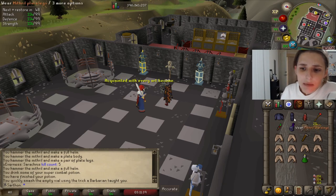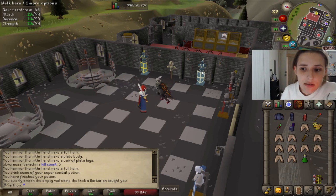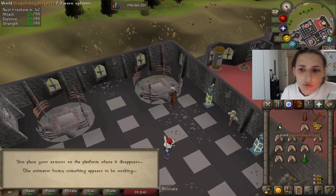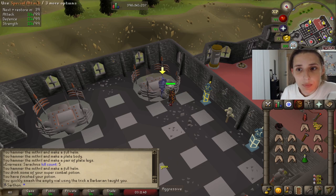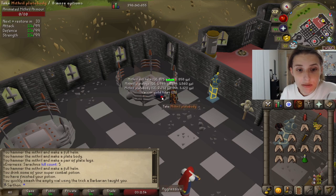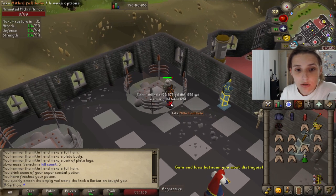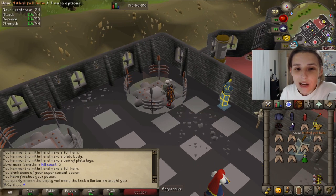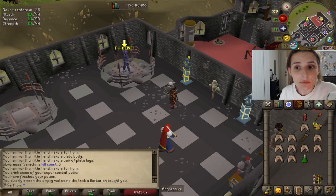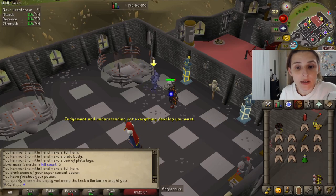I'm choosing mithril because it's easy to kill and it gives 25 tokens each kill. Obviously if you use rune or something like that you're going to get more tokens, but the mithril armor creature is going to be easier to kill. I would suggest collecting 500 tokens to start off with, so I'm going to go ahead and collect 500 tokens and then we'll get back to this.